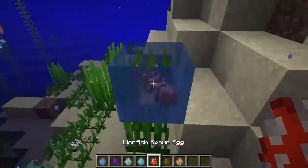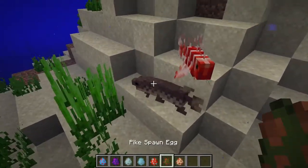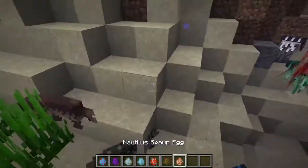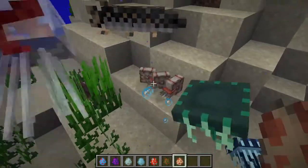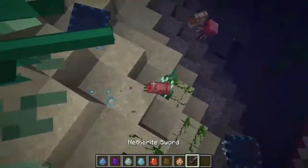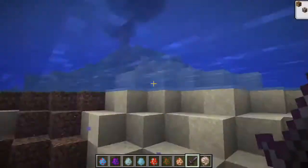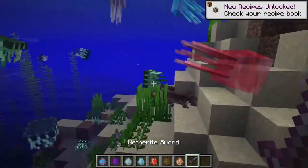Then the lionfish spawns right here and it gives you raw lionfish when killed. Pike, if you kill it, gives you raw pike. Nautilus is right here, and I'm pretty sure if you kill it, it will give you a nautilus shell — so now you know where the nautilus shell comes from.